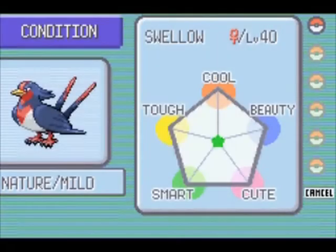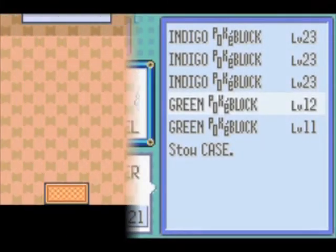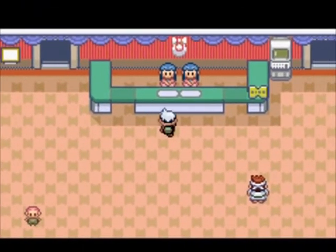I am intending to register Swellow in a smartness contest since it has two moves that are well suited for such a contest. I have therefore made a few green Pokeblocks which will enhance smartness.